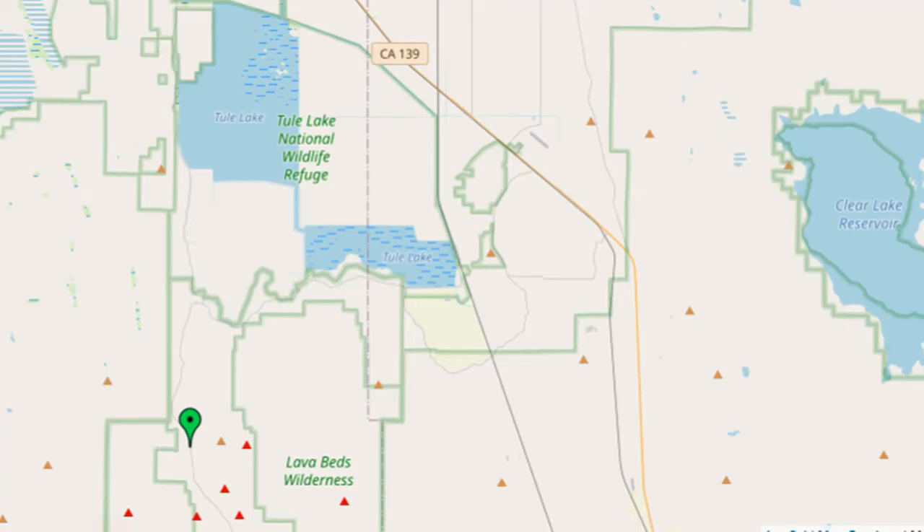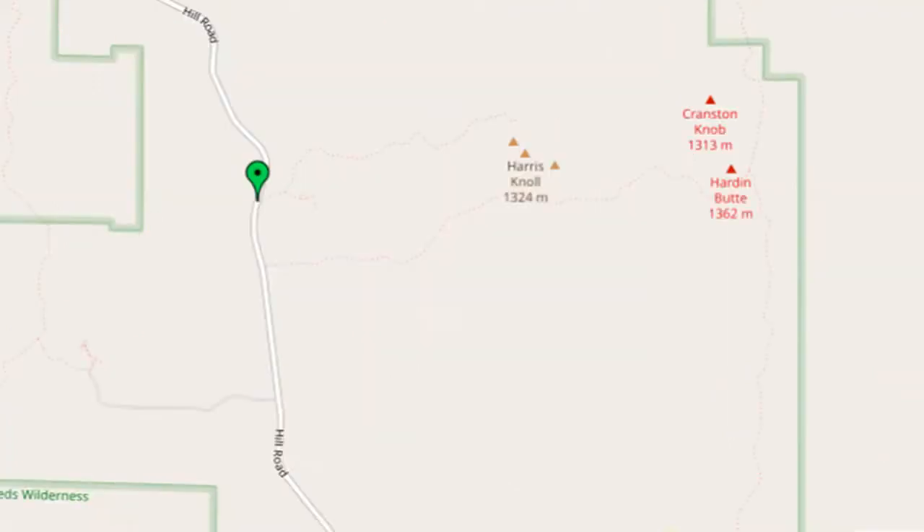To drive to this trailhead from California 139 and the town of Tule Lake, take East Street east 5 miles to Hill Road, turn left on Hill Road, and then drive Hill Road south to the main Park Road nearly 10 miles away. Turn right on the main Park Road and drive nearly 5 miles to the signed Black Crater Parking Area on the left.